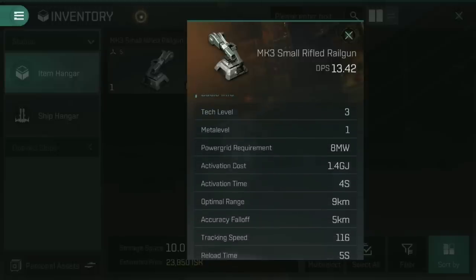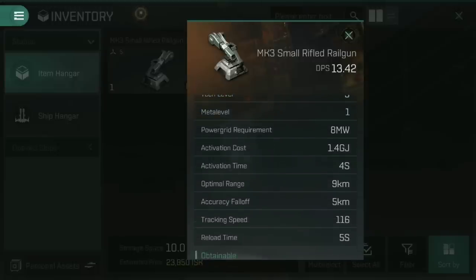If we look down the statistics page here, you can see that like laser cannons, they do have an activation cost in gigajoules — they use a little bit of your capacitor to fire each time, something that cannons don't have. But you can also see they've got a very high optimal range on a rifled railgun: nine kilometers standard optimal range with an accuracy falloff of five. They're like cannons in that they have a gradual accuracy falloff, but also like lasers in that they have a fairly hefty upfront optimal range. This gives rifled railguns a very long range damage profile — they drop off very gradually, giving you a good effective range.